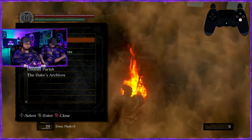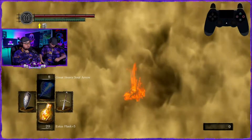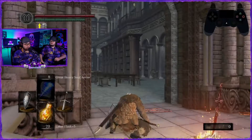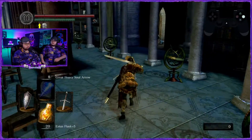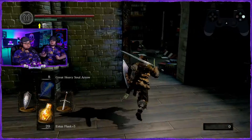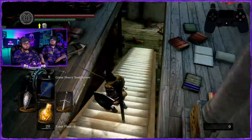All right — if I stay at this bonfire and just warp every time, do I still keep the 20 Estus flasks? Yeah, there's just going to be bonfires you can't warp to. You'll have 20 Estus flasks until you run down to five, then you'll have five at that bonfire until you find another warping bonfire.